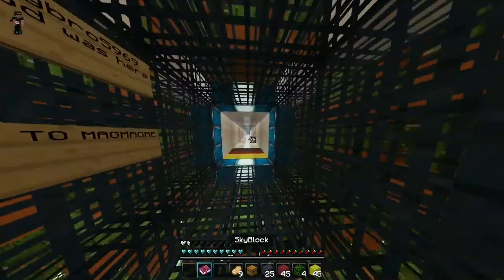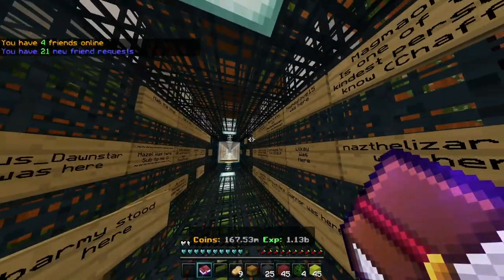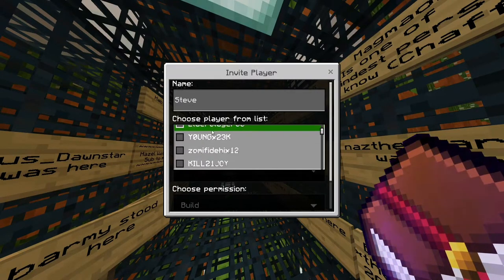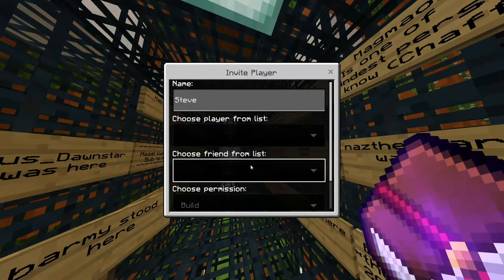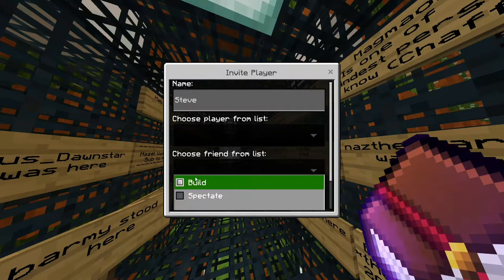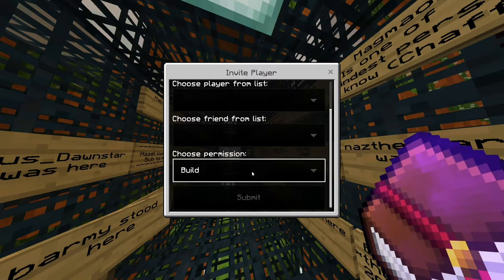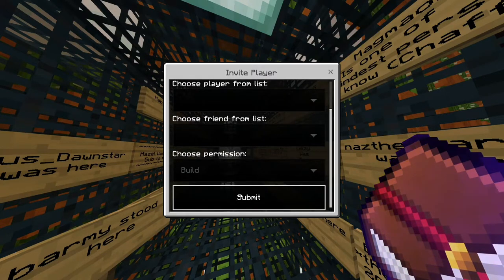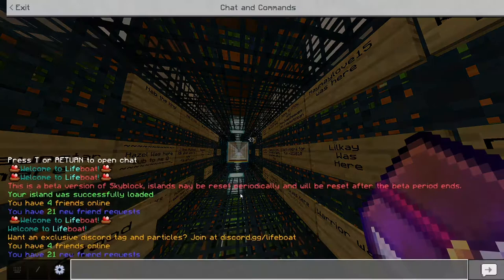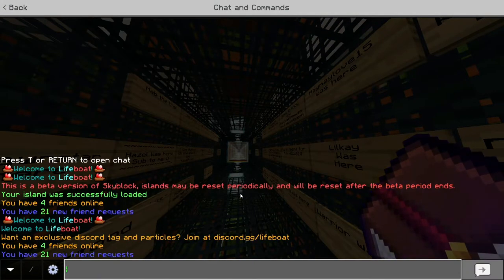Here it works pretty much the same — you just open your book, click on invite player, and then you can choose again from the player list, friend list, or type a name if you want. Here you have two options: build mode or spectator mode. You can just click submit and they just have to join with slash confirm after you send it.